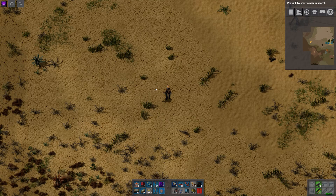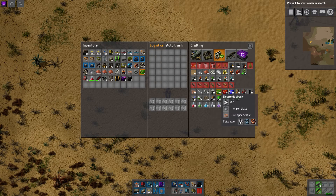Hello there! This is Blimeant, and welcome to another video about compact production in Factorio. This time, we'll take a look at green circuits.